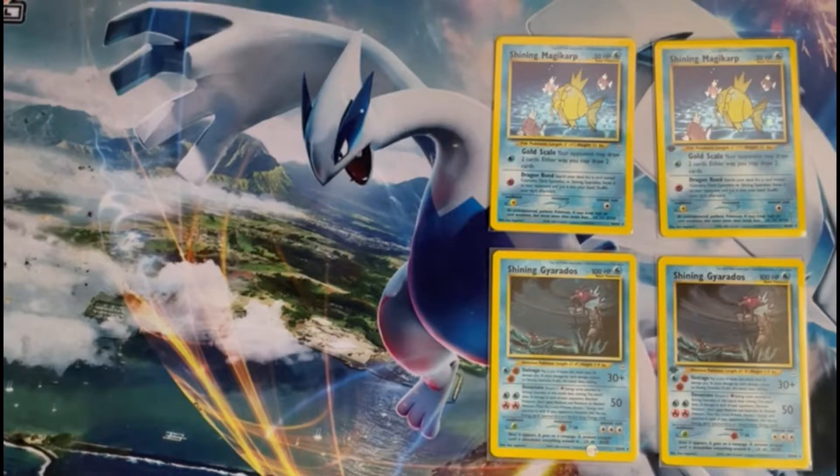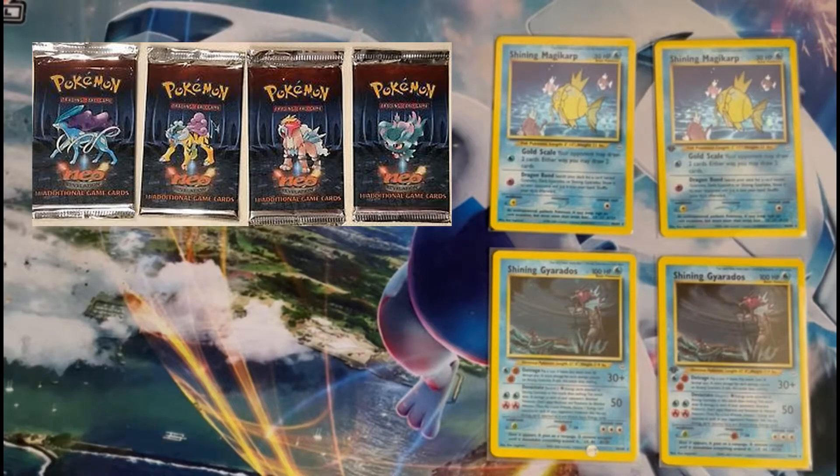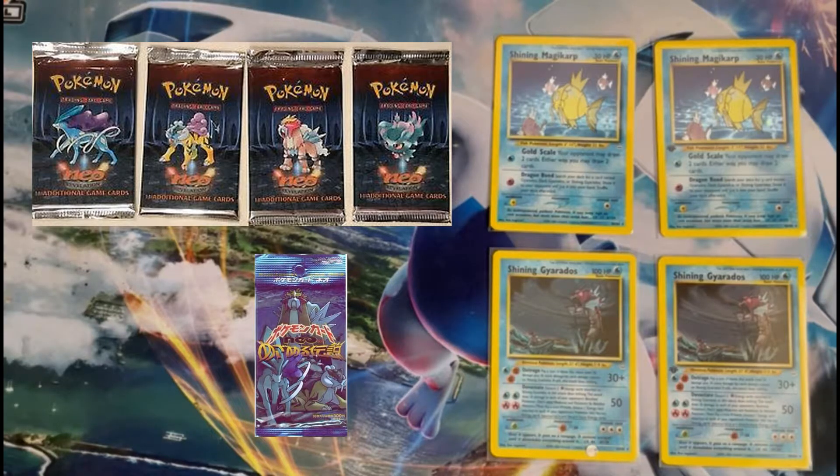This era was the first introduction to generation 2 Pokemon including the legendary beasts. In the English version it was called Neo Revelation and the Japanese version was called Awakening Legends. The English version was released in 2001 while the Japanese version was released in 2000. This was all entirely based on the Pokemon Gold and Silver versions.